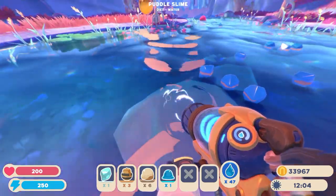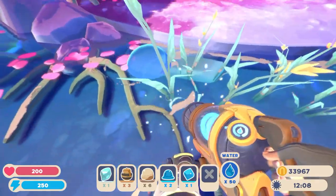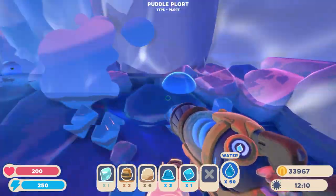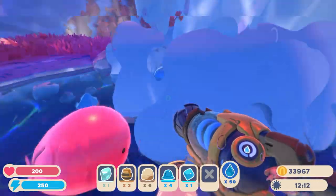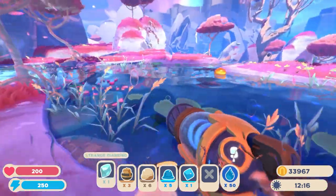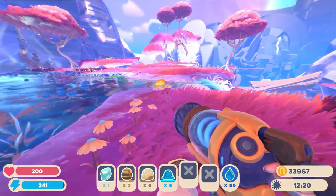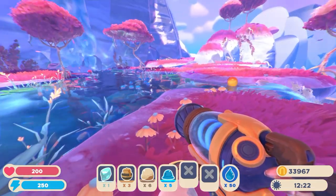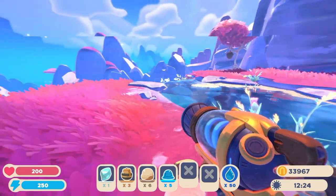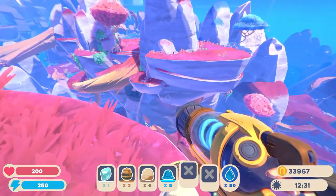So normally you just pick these up just like so. You put them in your vac and you take them back to base. But like I said before they don't work like normal slimes. Usually when they are out in the wild it's very rare that you'll come across more than five slimes together. They usually only spawn in groups of five. So I'm going to take you to another place and show you.